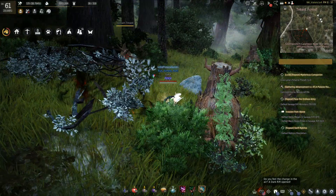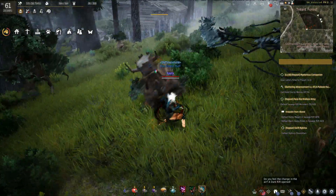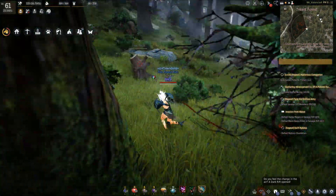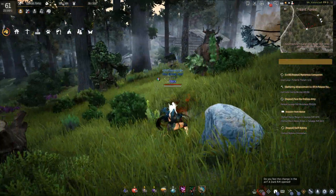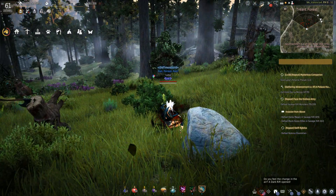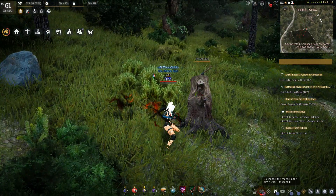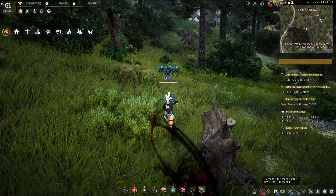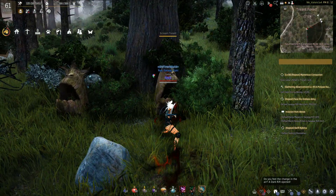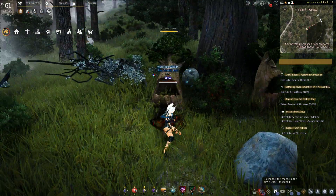The small treant are these little guys here. There's a big boy here. And then you have the stub right here. And the scream treant — as you can see, they look like they're screaming.